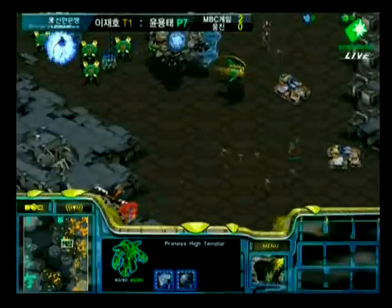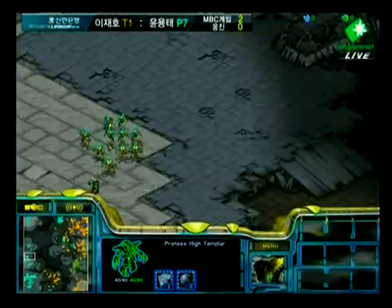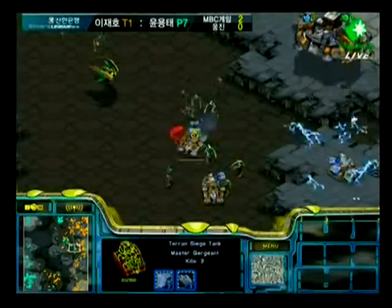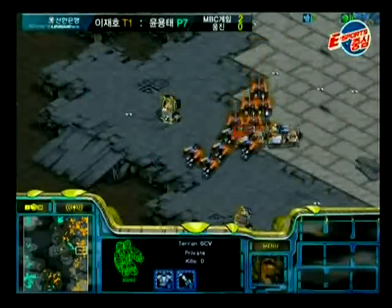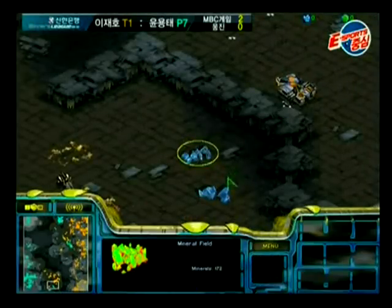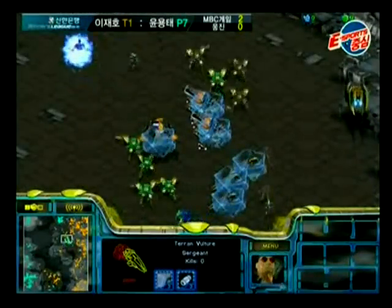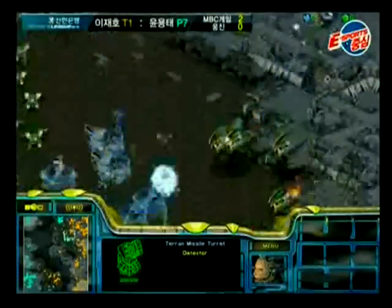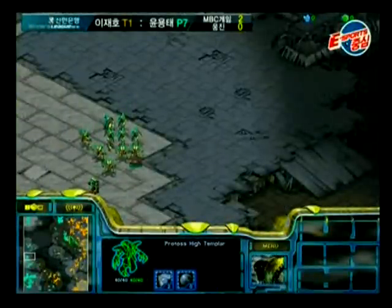More forces coming in here. Free is also not mining very much at all, but he's got a bunch of forces in the back and he's really making use of his extra gas from those depleted mines by making tons of Templar — the most mineral cost-effective unit. He just needs to take out that group of tanks there and then he's gonna be golden.